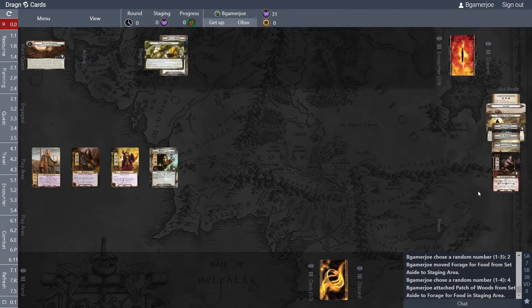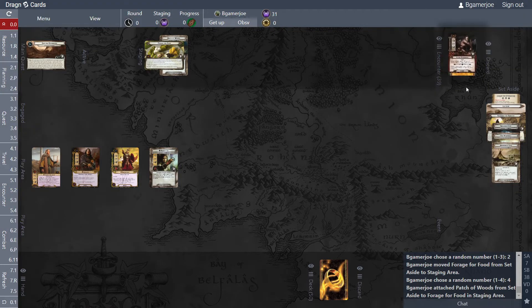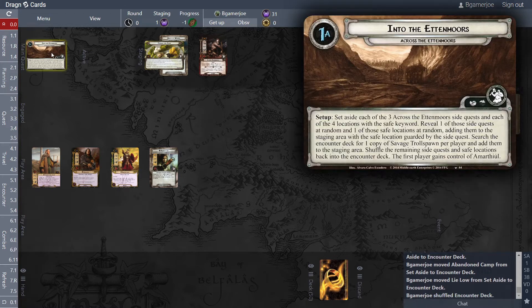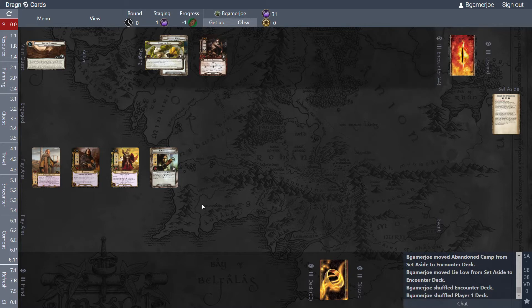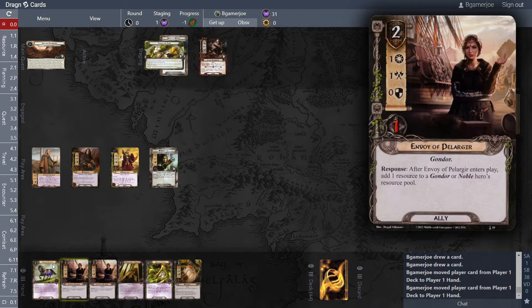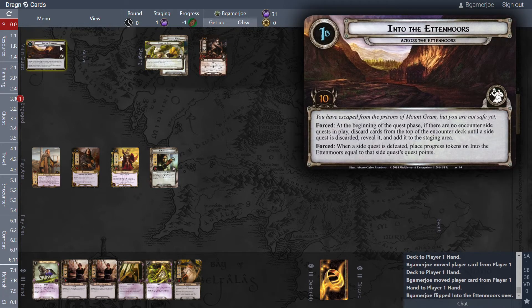Patch of Woods gives resources if you go there. Search the encounter deck for one copy of Savage Troll, spot a player and add it to the staging area, then shuffle remaining cards back into the deck. First player gains control of a Marthi and shuffles the encounter deck. Before that we should have drawn our six cards. Looking for Steward of Gondor, Gandalf Sneak Attack combos, and some low-cost allies. Got some low-cost allies, defense buff, Steward, some healing, and half of the Gandalf combo.